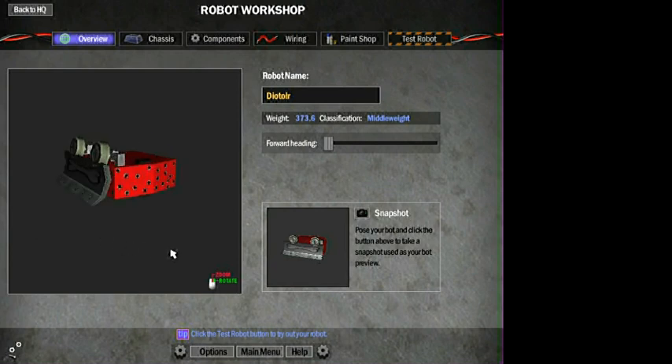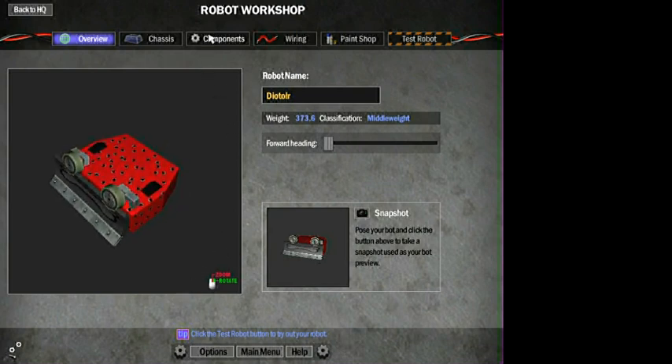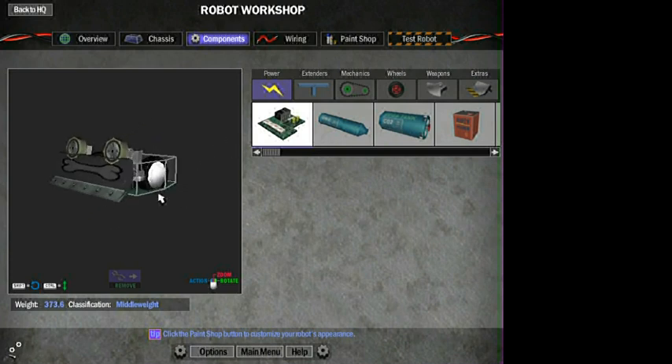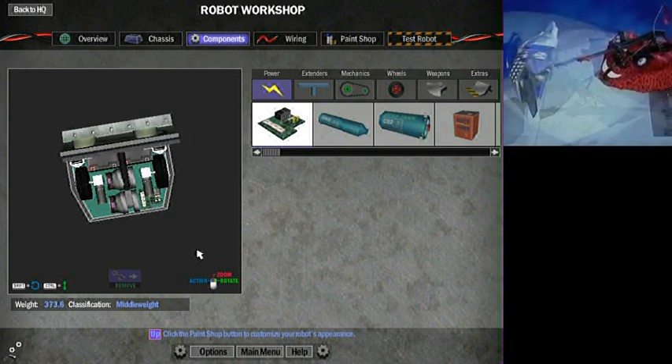So first up is Deator, and I knew there was going to be a couple of issues running into the design. But I think I tackled them all pretty well. First off, you can see I kind of represented the fur using some of the decals on Stock Robot Arena 2. And then I have the snow plow in the front, because this best resembles the shape of what Deator's lifter was. It's just a little too thick - about half the thickness is what we really need.